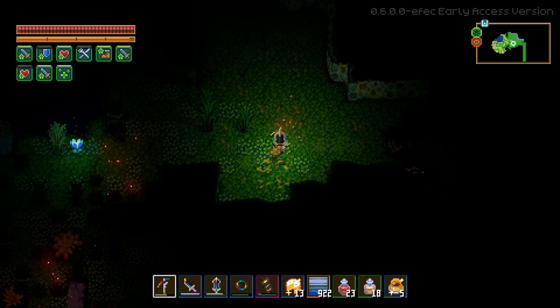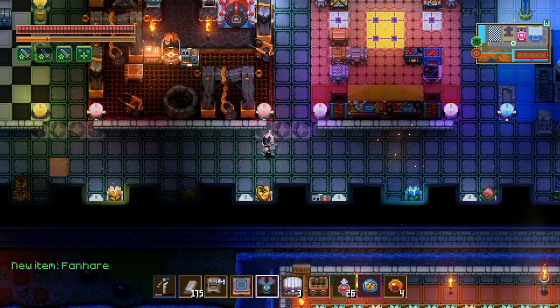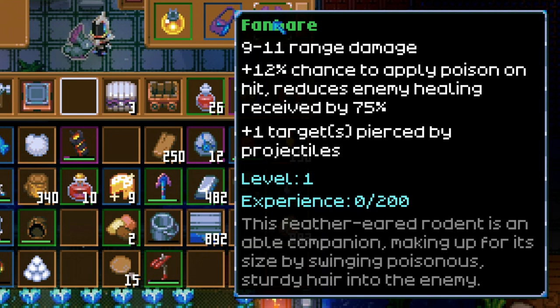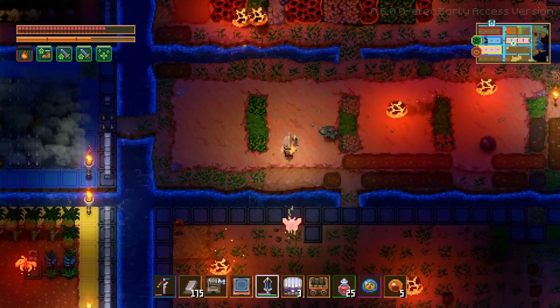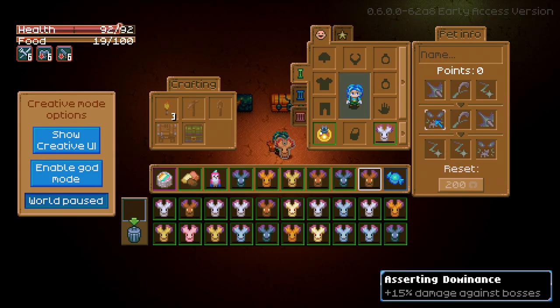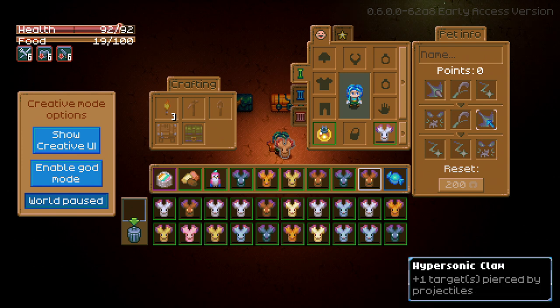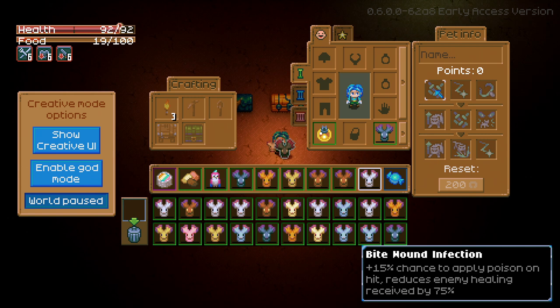Next up is the fan hair. You can only find this by destroying yellow fowls in the Asios biome — it will give you the nimble egg, which hatches into the fan hair. These do extra range damage and have a 12% chance to apply poison on hit, reducing an enemy's healing received by 75%. It fires out pellets that hit targets, which can be increased with extra perk abilities — particularly good when dealing with cave limbs that heal other enemies. Its unique perks include adding an extra projectile and a boost to its poison ability, the bite mound infection, for another 15% damage.